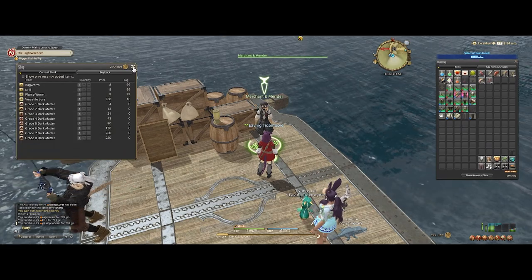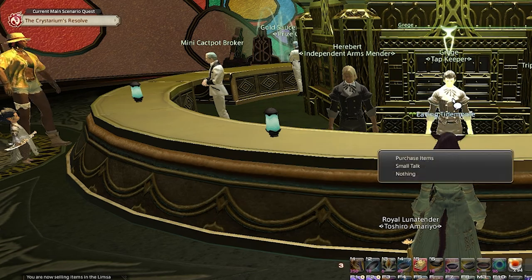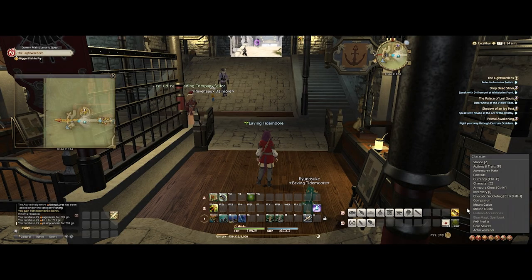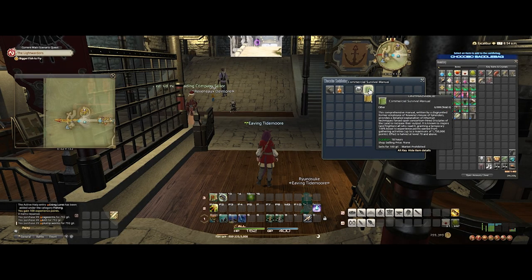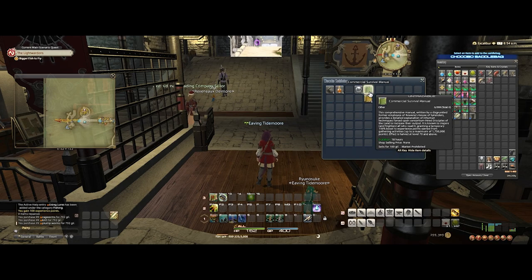A great place to go is the Gold Saucer because there's a food vendor right there. You get seals from Grand Company turn-ins, and you can use your sealed turn-ins to buy food there.